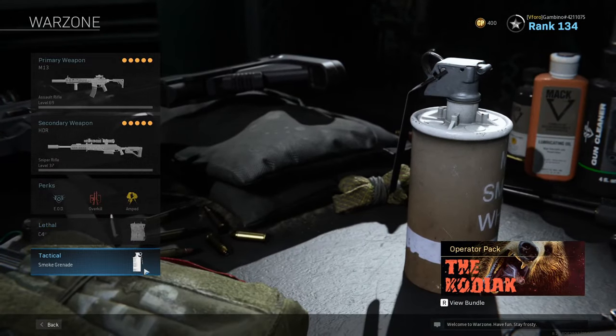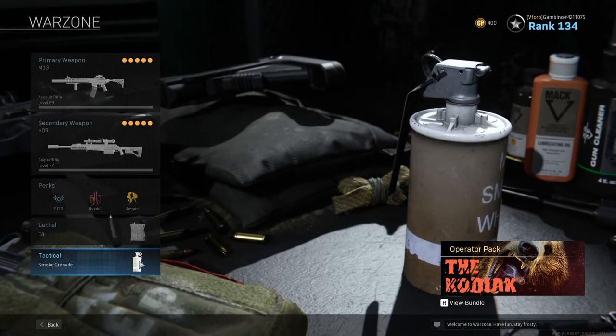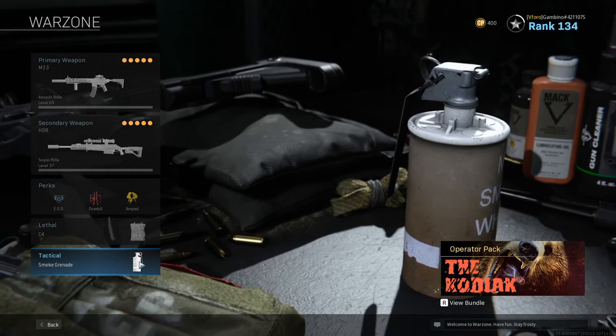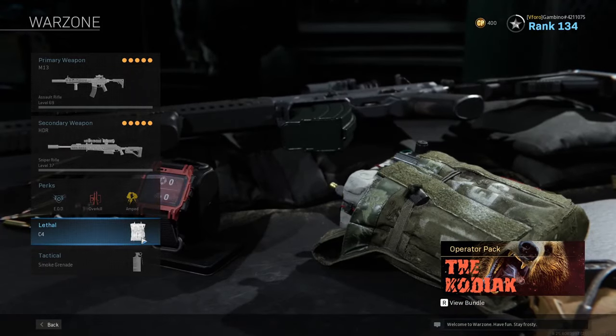C4 and Smoke Grenade. A lot of people like to use heartbeat sensors — I used to use them a lot but honestly I think smokes are better. You can use them as distraction, you can use them as cover. I think they're a lot more helpful than heartbeats, and I usually always have at least one teammate running a heartbeat so we have those covered.